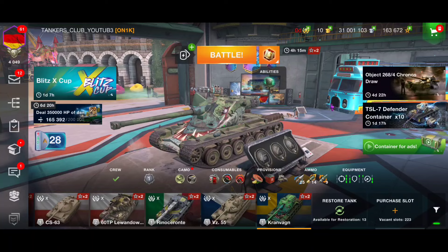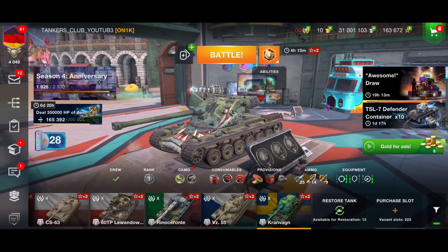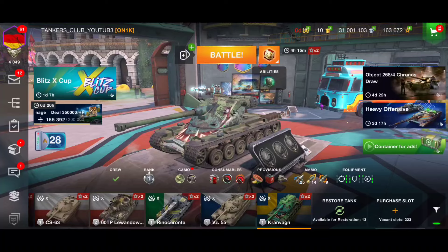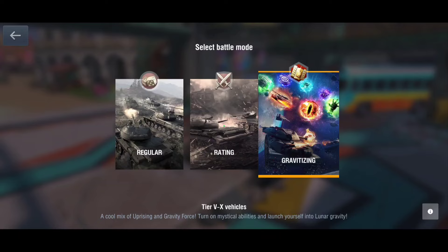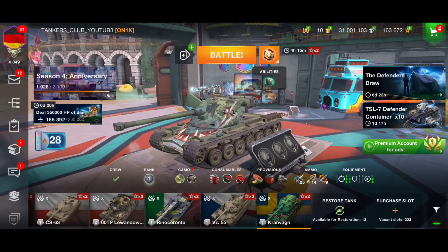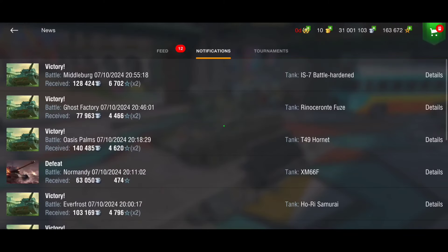Let's say you deal 5k damage each battle, which is actually very easy with tier 10 tanks. 10 battles is already 50k damage, 50 battles is 250k, 60 battles is 300k — so we need only about 70 battles. Whatever you're winning or not, just play Gravitizing for 70 battles and you'll finish this quest.